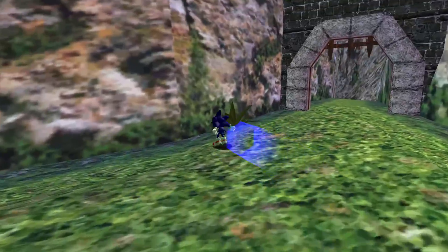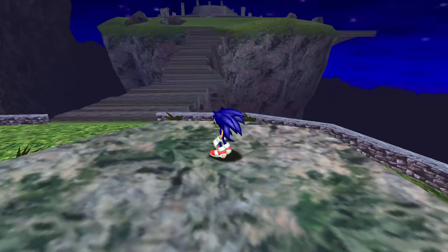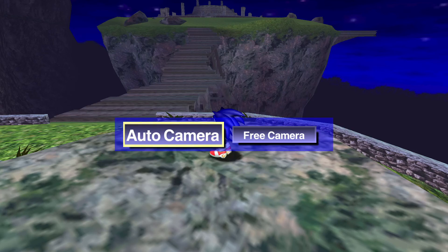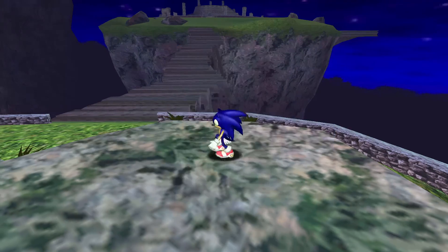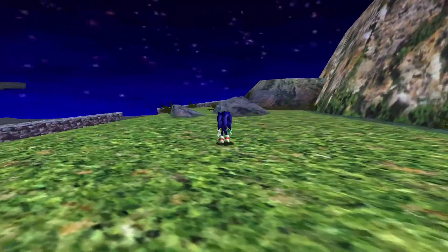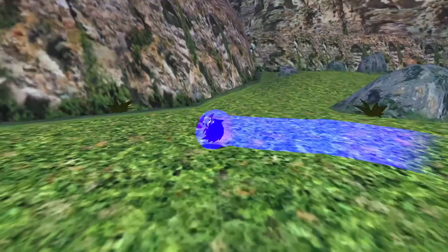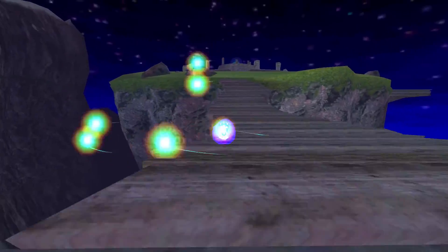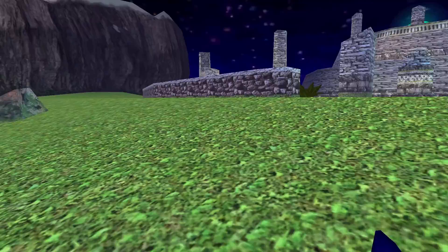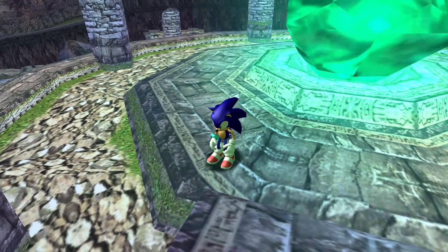There are things called emblems, which we'll talk about. There's a map you can look at to see where you are. There is a camera function — the camera will be on auto, which I think is best, but you can switch to free cam. If you do that, the camera won't automatically shift but it'll stay right behind you, and you can use the right stick to rotate. If you have auto cam on and use the right stick, it goes to almost a first-person view so you can get a closer look at some things.